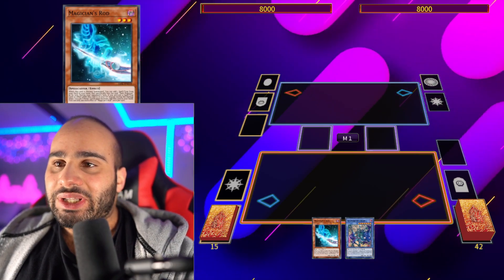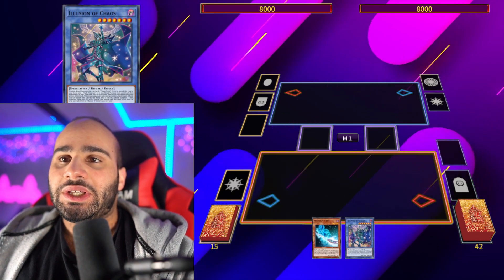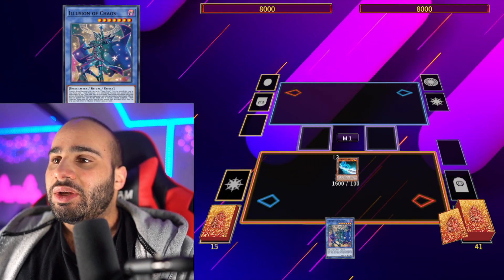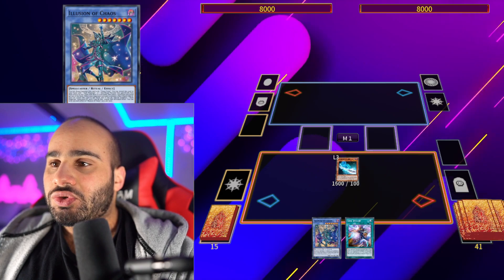So I have Magician's Rod and Illusion of Chaos in this instance, but of course there are some cards that are interchangeable, because this is a searcher for pretty much anything. So you'll be searching the Soul Servant.